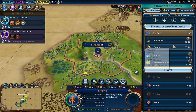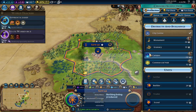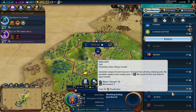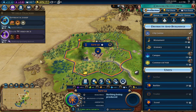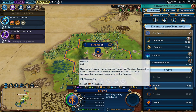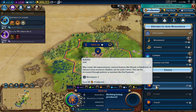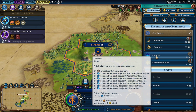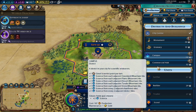What do we want to do then? There's the monument, the granary — oh, this is all kind of terrible. That campus at 54 turns — man. What do I want? Some military — I already have a war cart up here. I'm going to do a builder. The war cart — let's just park in there for now and see what happens.